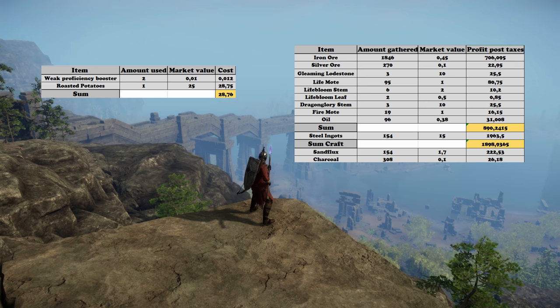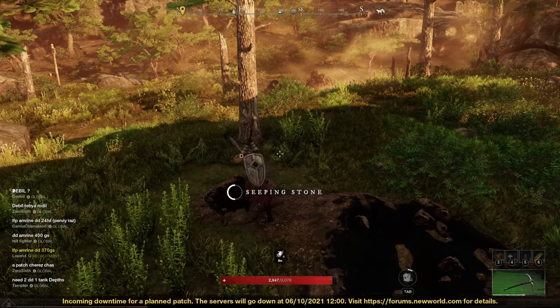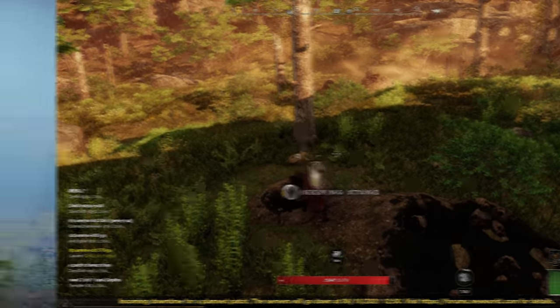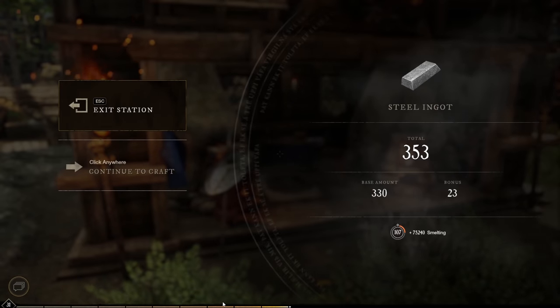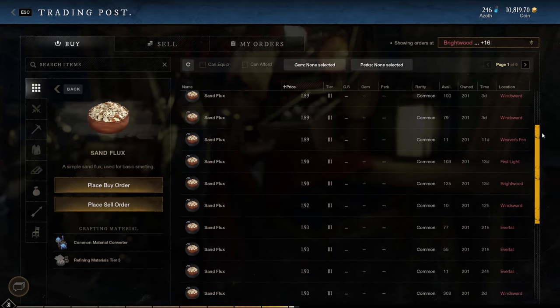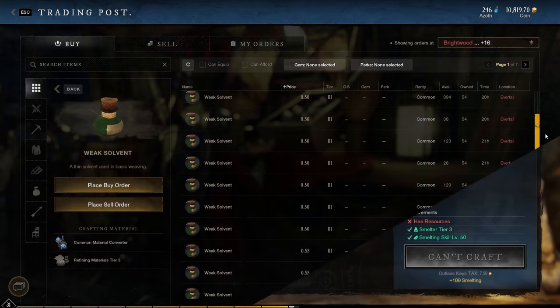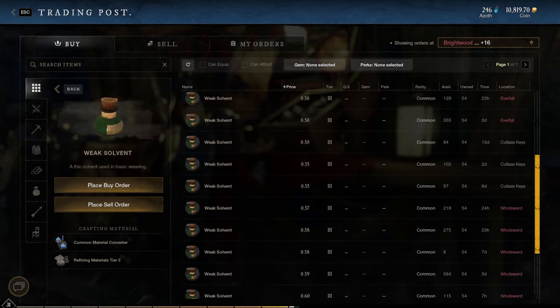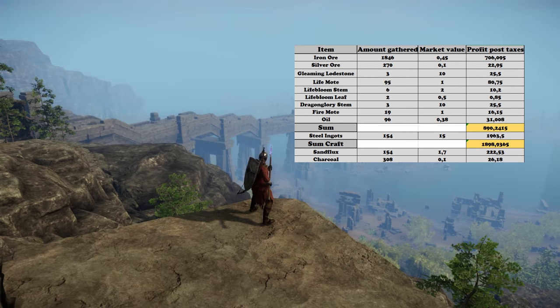Next up is what you can get out here and what it goes for. Everything in this table is calculated at the lowest possible value and we still get around 1000 gold per 20 minutes. The nodes on this route are mostly iron deposits, but you can also find plenty of seeping stones. The iron ore usually goes for around 0.45 gold, but I like to refine them to steel ingots. For this you need a lot of sand flux, which can get very expensive, but I usually just buy the common converters and convert weak solvent to sand flux. The weak solvent usually goes for 0.5 gold while the sand flux sells for 1.7 gold, so it's always worth it for me. The steel ingots usually sell much faster and give the best profit margin.